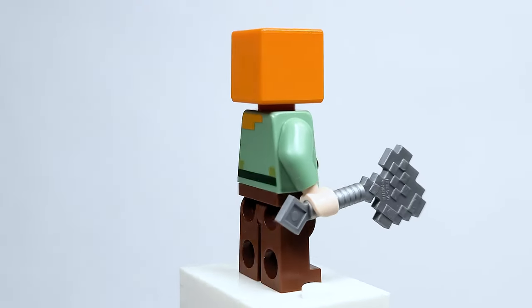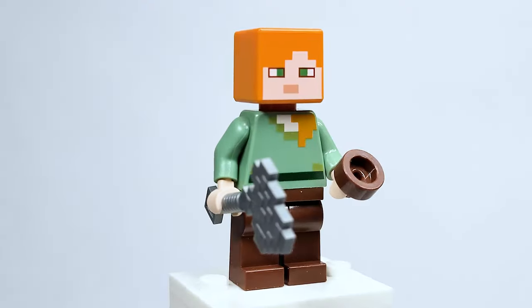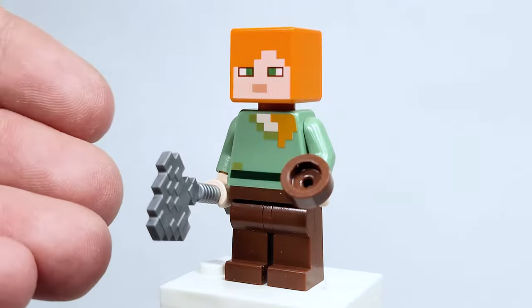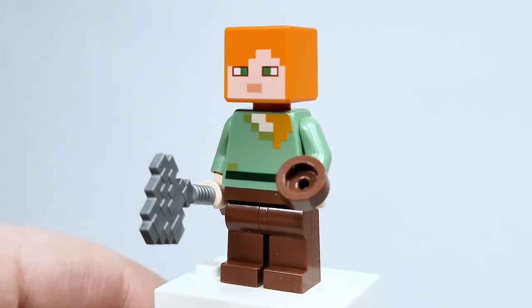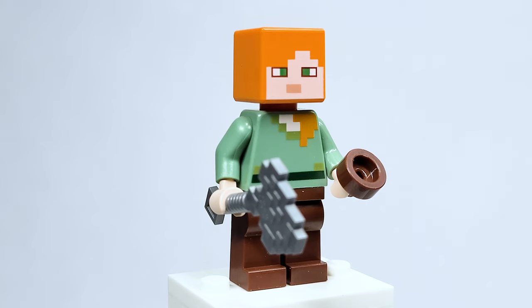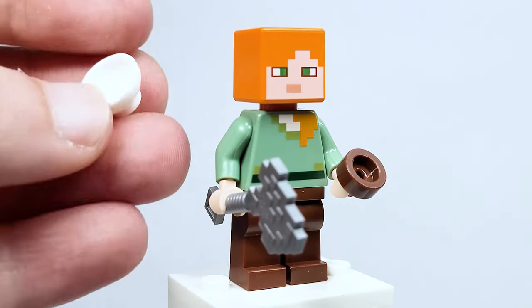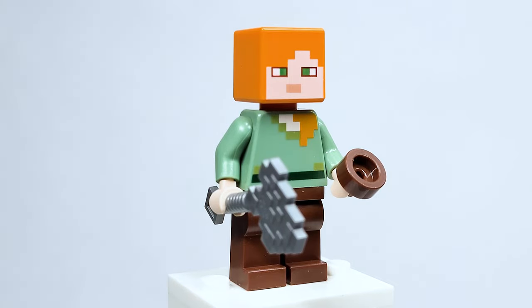Here is Alex — unfortunately no new skin is included, but Alex and Steve should be appearing in every wave and the rest of the set makes up for it. Her accessories include an iron axe and a small stamp piece upside down representing a bowl. I'm hoping this is actually a bowl representing an item in her inventory, similar to past objects like the cake. I'd love to get a real recolored bull piece, Lego, please make it happen.